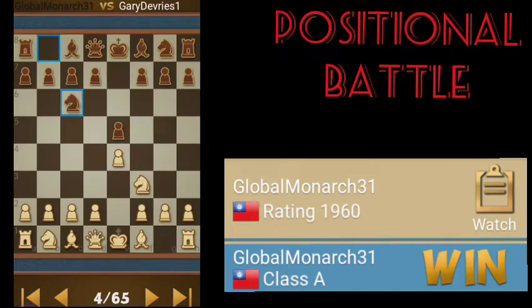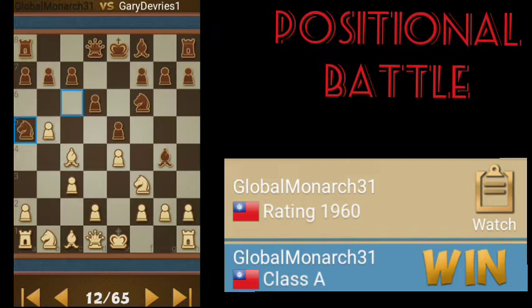In this episode of Dr. Chess Adventures, it's all about positional battle. Both sides will try to establish a position and a line of attack. Only one will come out ahead.